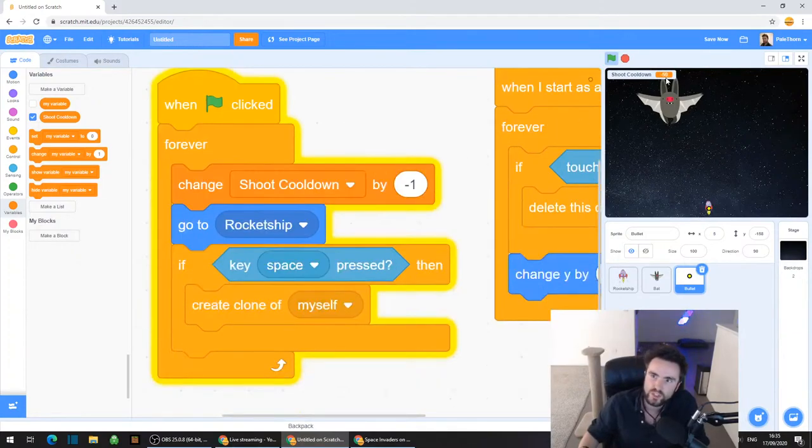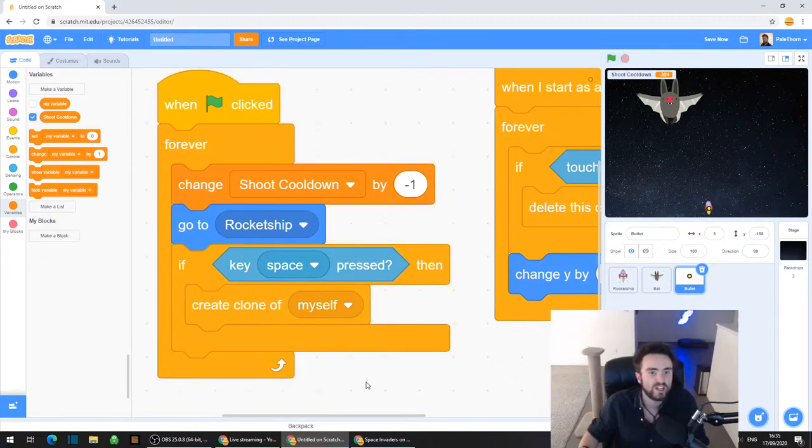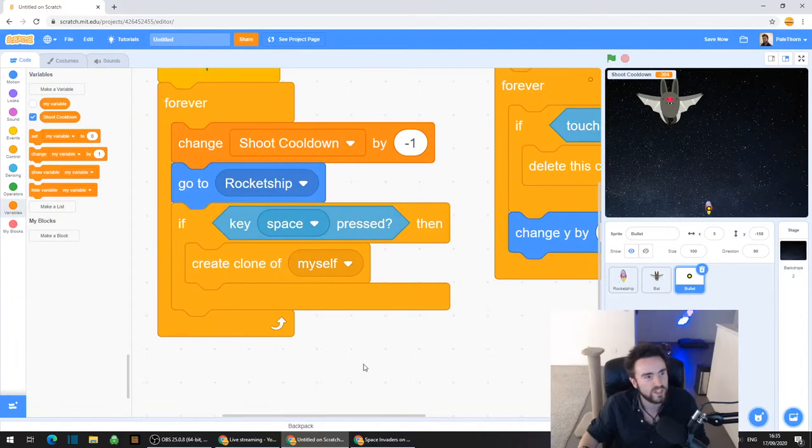You'll see that it's already doing it and it's going down to minus numbers. It's just going crazy - that's fine, that's what it's meant to be doing. So then what we're going to do is look down in your code to where it says "if key space pressed, then create clone of myself".